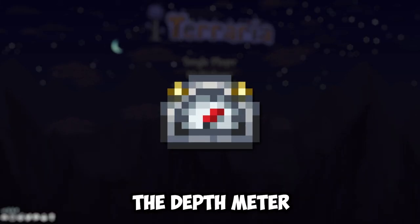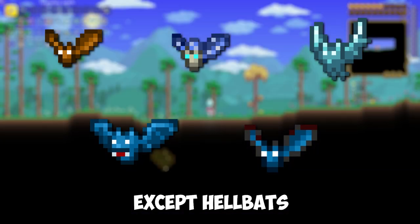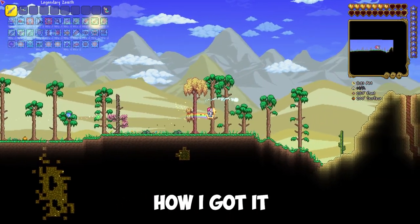I'll show you how to get the Deep Matter in Terraria. The Deep Matter drops from all bats, except Hellbat, with a 1% chance. So it will take a long time to kill bats. I'll tell you how I got it.